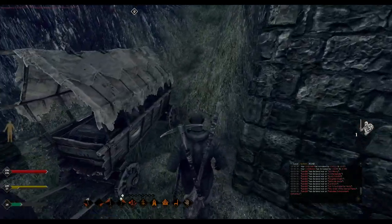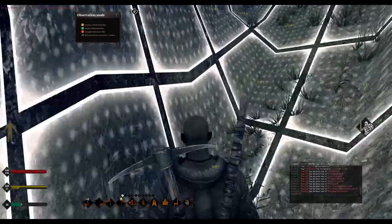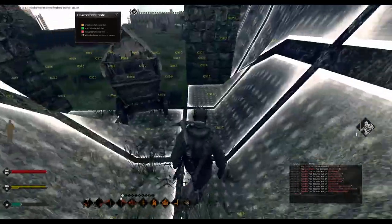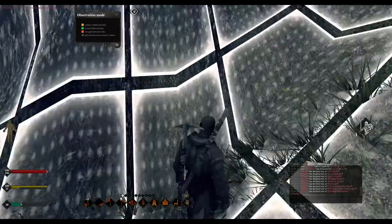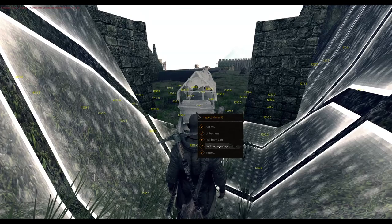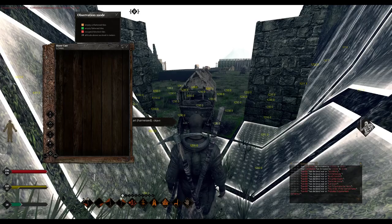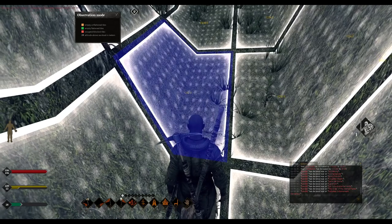Today we're going to show you how to move all this dirt into this cart without having to run it back and forth and open inventories. First, right-click — look at the inventory, it brings up your horse cart tab. Hit tab to close it. Don't move, just spin.